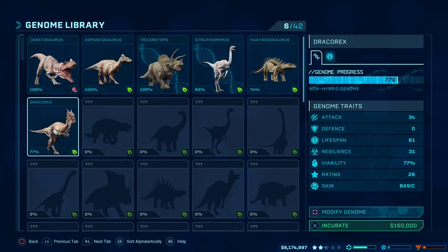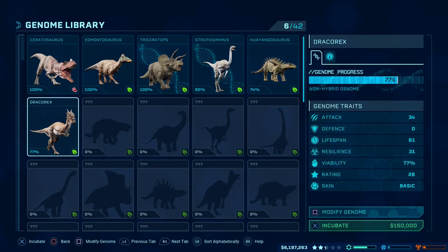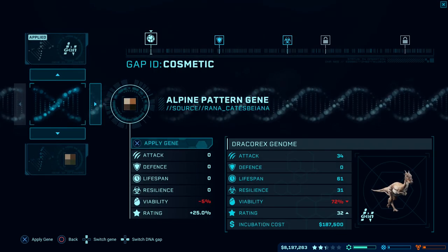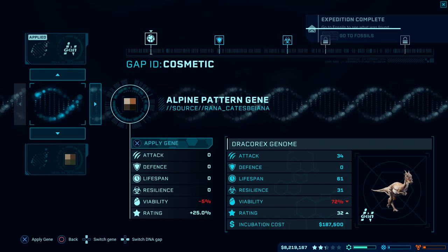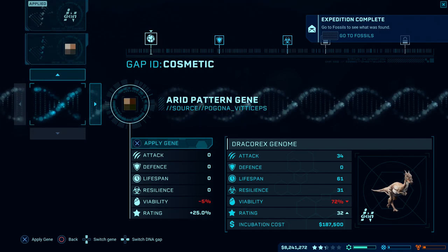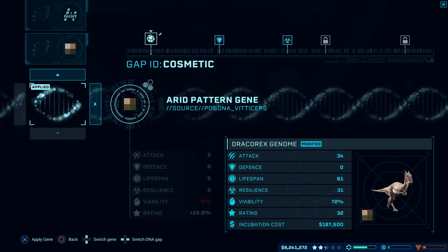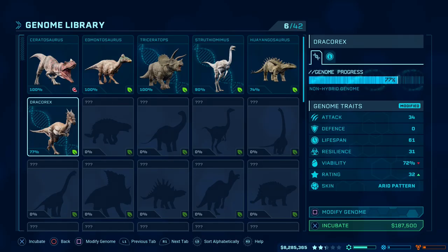At our Hammond Creation Lab we're going to select Incubate Dinosaur — we can currently incubate two dinosaurs at a time, though for now we're just selecting one. There's the Dracorex, now showing up with a 77% chance of incubation. We'll have a brief look at the modified genome, where we can adjust the traits of our dinosaur including its cosmetic appearance. One important stat is the rating — the higher the rating, the more guests are going to like it, improving your overall park rating, which you need to unlock extra content and whole new islands.